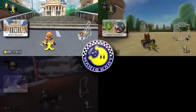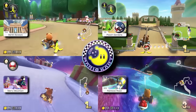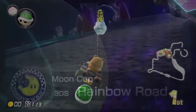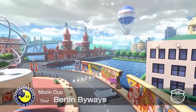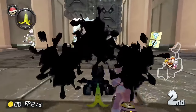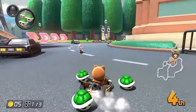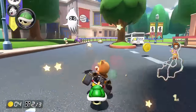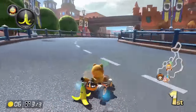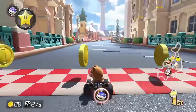We move into outer space for the Moon Cup, which was the final cup in wave 3. First up is Berlin Byways - if I had to describe this track it'd be Hazard Hell. There are plenty of cars taking up space, plus swamps, tree patches in the middle of turns, and Whomps trying to crush any semblance of confidence you had left. All of these things combined make this a fairly challenging track.